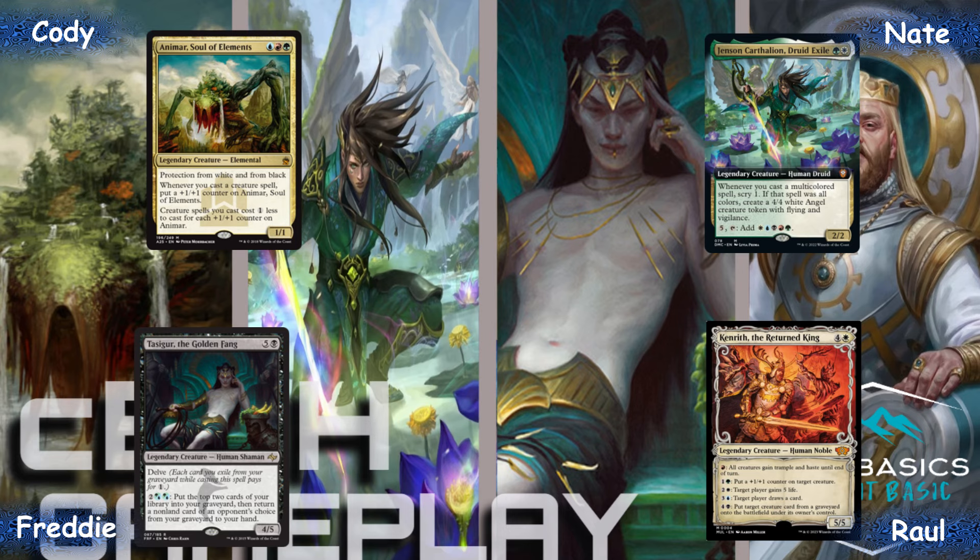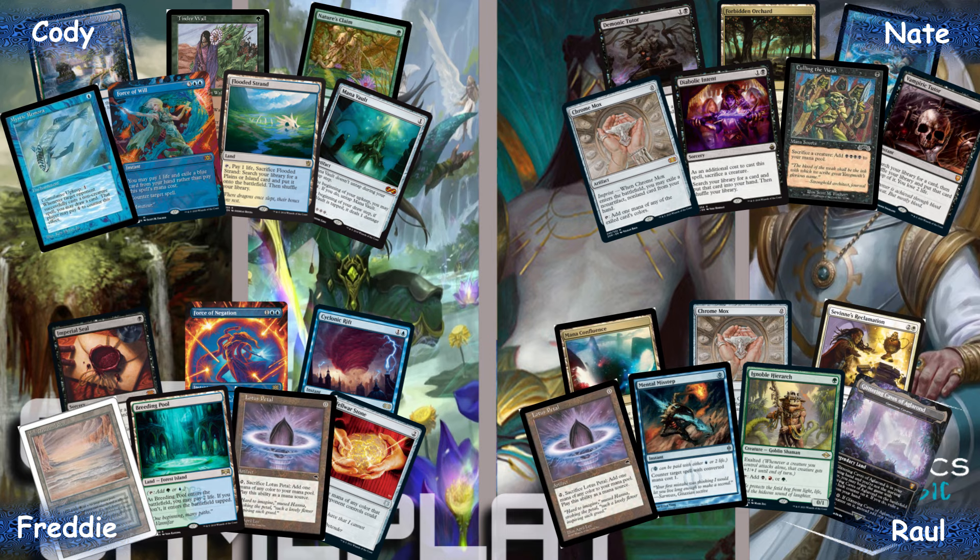With that, let's jump into the commanders. We have Cody on Animar, Nate returning on Jensen, Raul on Kenrith, and myself playing Tasigur. Opening hands: Cody has a lot of ramp, a Mystic Remora if he wants it, Force of Will, and some interaction — looking pretty good. Nate again with two tutors in hand.